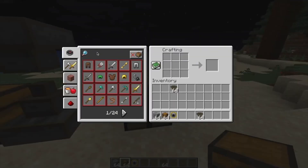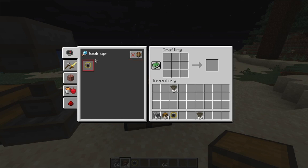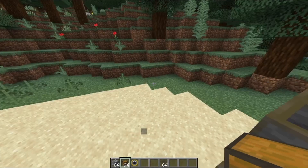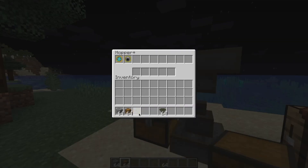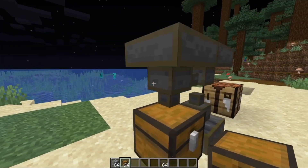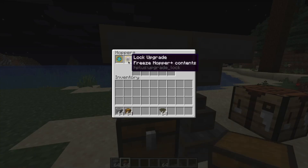The next upgrade on our list is the lock upgrade, and this has a more niche purpose. It's more for when you have a build and you want to replace the Hopper Pluses or change their orientation — you want to freeze the contents of the other Hopper Pluses so they don't get all messed up. Just craft a lock upgrade, put it inside, and those hoppers will be frozen — they won't receive or give out items. So all the items will just gather up in the hopper, since the one with a lock upgrade can't receive or transfer anything.